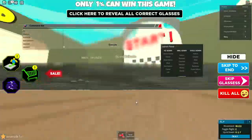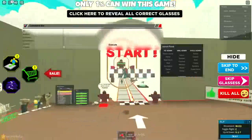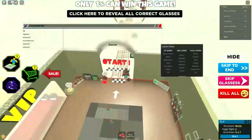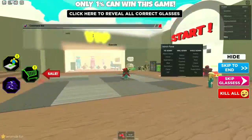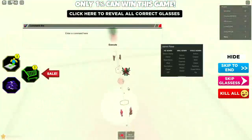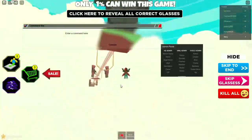Each server has its own commands, but there are some general ones like walk speed, fly speed, or whatever. You can type walk speed, then your username, then a value like a thousand, execute it, and as you can see my walk speed is so high — I'm jumping out the map.